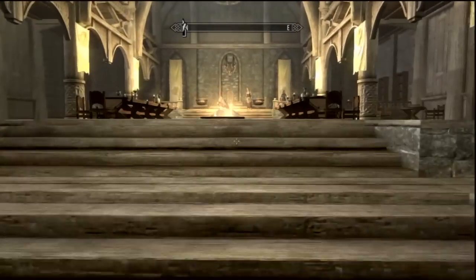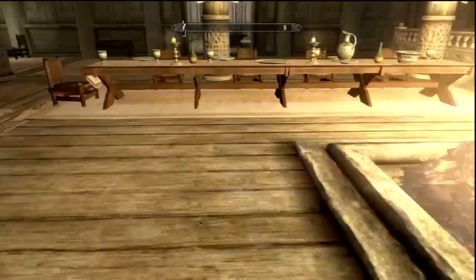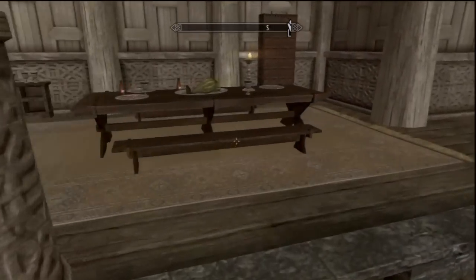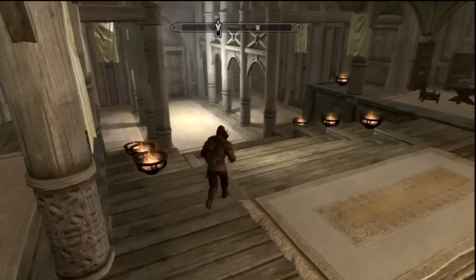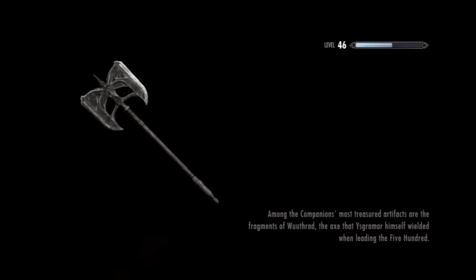Now, there should be three platters on these tables. Not plates — platters. The big ones. Here's one, take it. Here's another one. And the third one is over here. Take all three of them, just in case one of them disappears, because this is going to be your way to fix this bug.